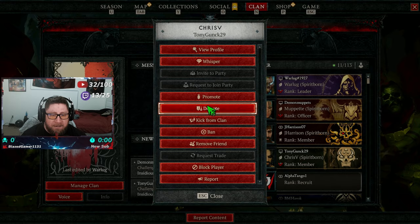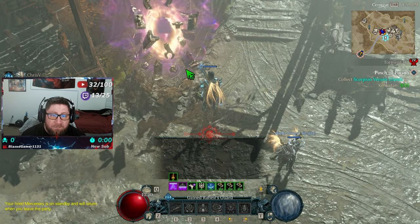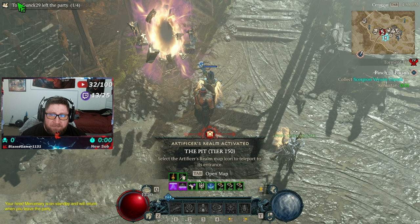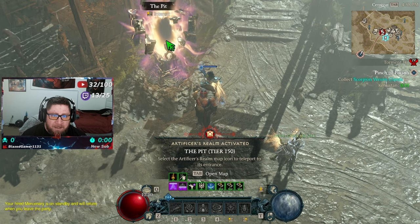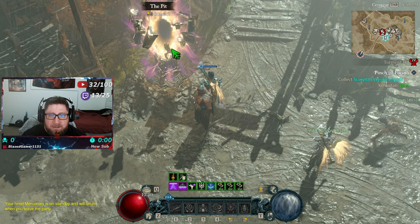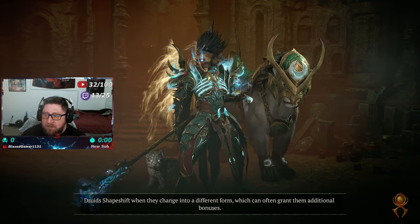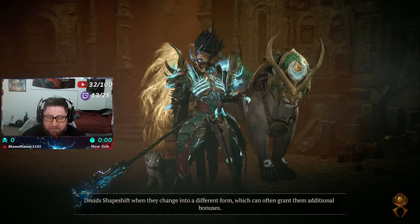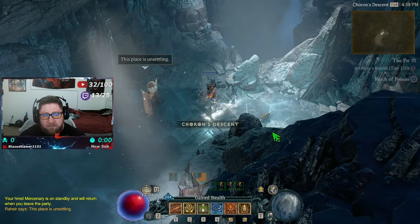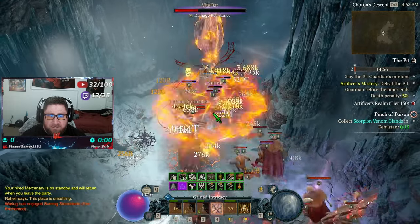I need to grab my guy — thank you Tony for the pop because I haven't actually got that high. We're gonna go ahead and do this 150 with all our buffs popped and see how it goes. A teammate of mine did it with Crushing Hands, so I'm gonna do it with Crushing Hands and see how this vibes out — the damage is absolutely insane.